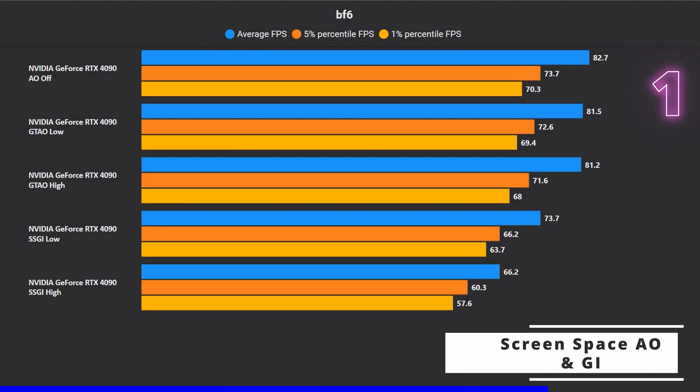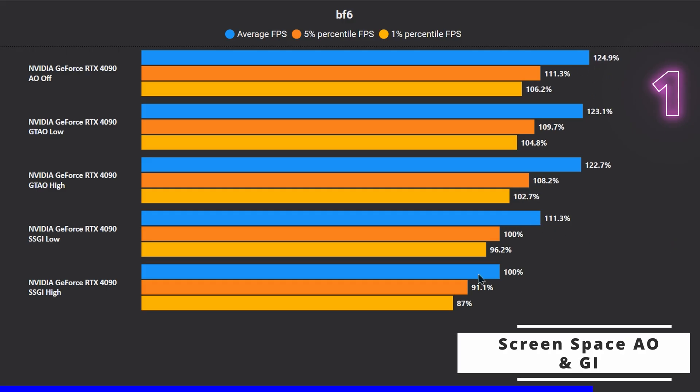SSGI high is 225% slower than AO off. SSGI low is much more affordable, coming in at around 10–11% slower than AO off and 11% faster than SSGI high. GTAO high and low perform about the same and are only a couple of percent slower than AO off.